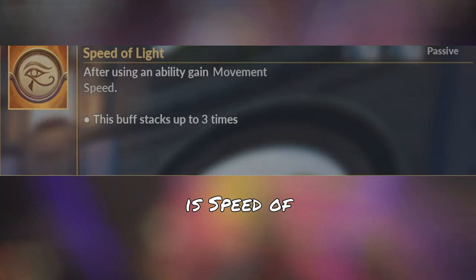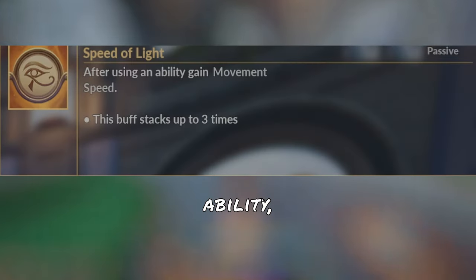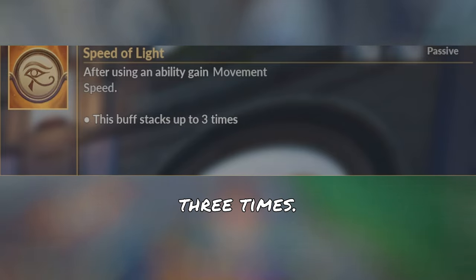Let's dive into his abilities. Ra's passive is Speed of Light. After using an ability, Ra gains movement speed, and this stacks up to three times.